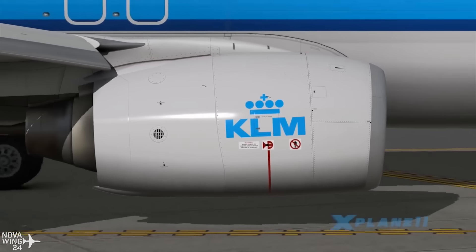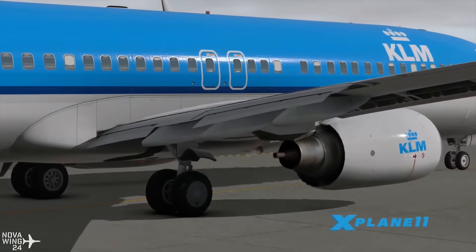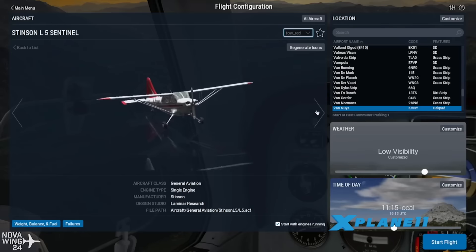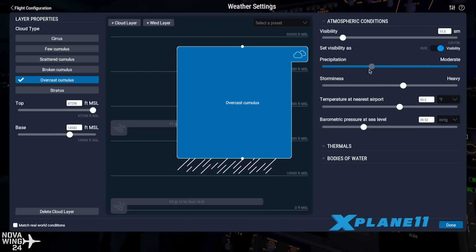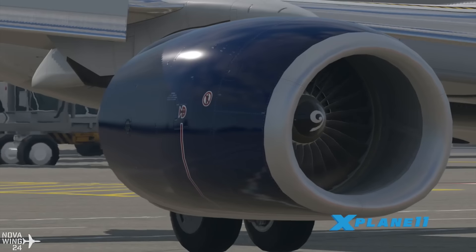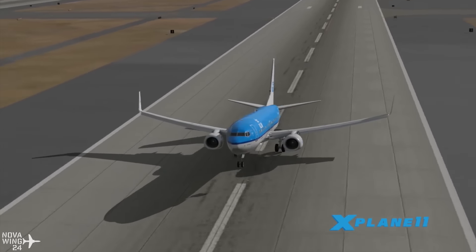X-Plane 11 also includes basic flight navigation tutorials, improved interaction with the 3D virtual cockpit across all default fleet, and a huge number of graphical updates including lighting, sound, and special effects engine improvements. It's all been incredibly updated and looking quite impressive.